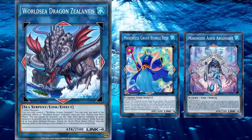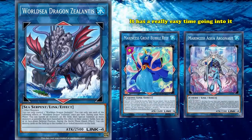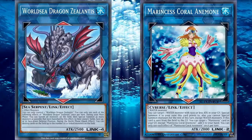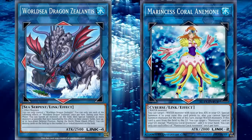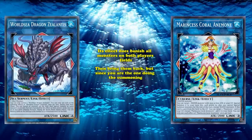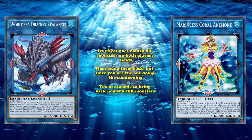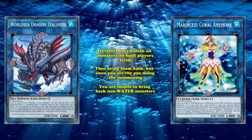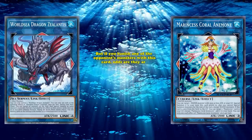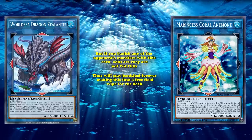Because the deck runs not one but two archetypal Link 4s, it has a really easy time going into it. However, the best part about using it there is that Marincess always locks itself into water monsters with Marincess Coral Anemone. The way this interacts with Xelantis is that its effect does banish all monsters on both players' fields and then brings them back, but since you are the one doing the summoning, you are unable to bring back non-water monsters. This doesn't do anything for you as your whole deck is water attribute, but if you banish any of your opponent's monsters with this card, odds are they're not waters, and thus will stay banished forever — making this into a free field wipe for the deck.